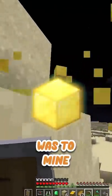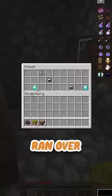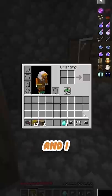My objective was to mine three golden blocks while Blaza and TBH hunted me down. I immediately ran over to a village where I found diamonds and made an axe.